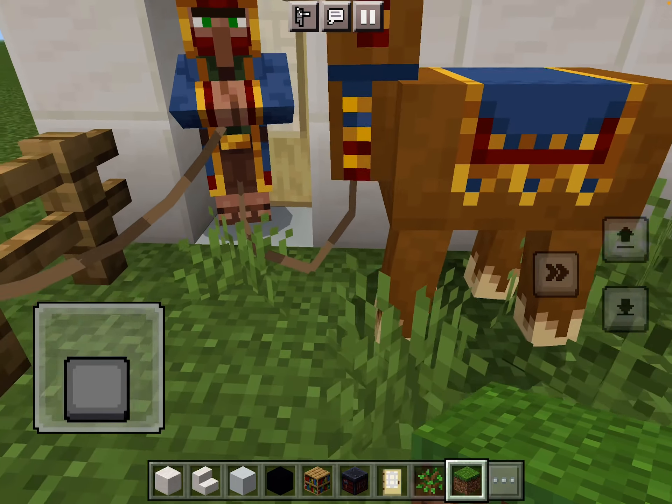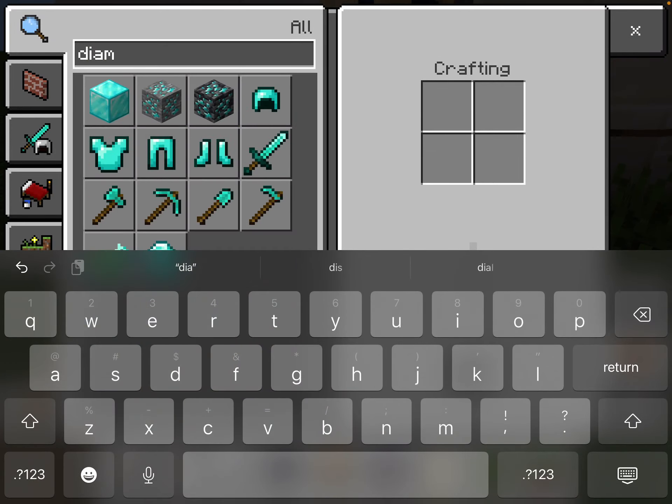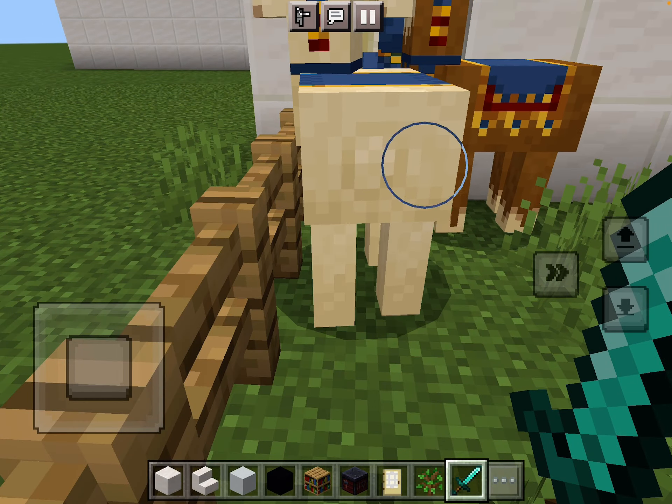Get out! Let me get a diamond sword and just kill these guys. Oh wait, we got another item — oh yeah.